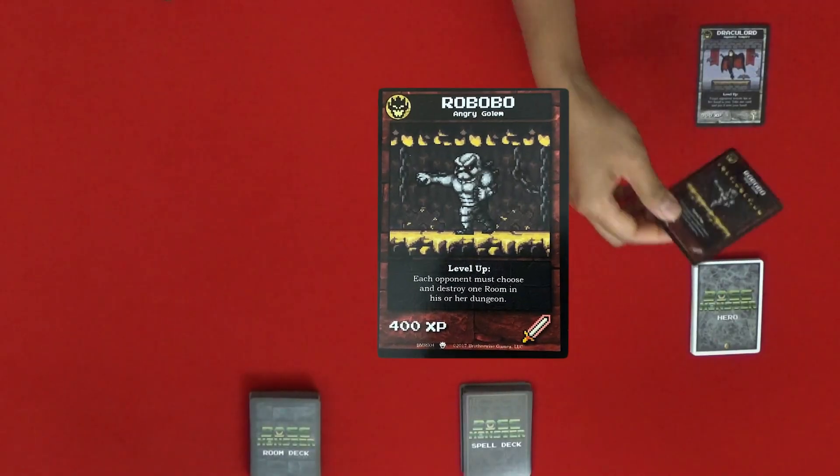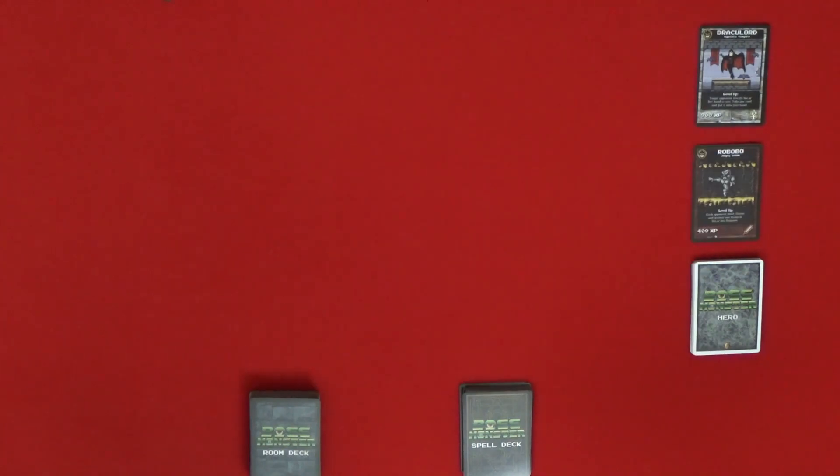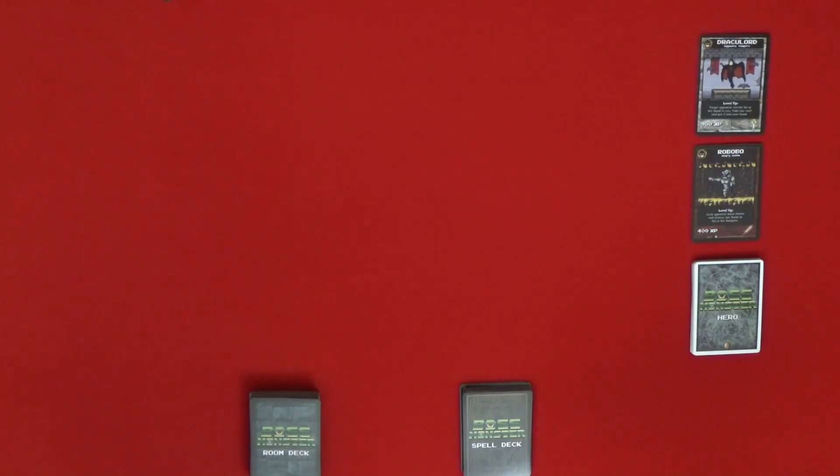Today I'm going with the Boss Robobo, Angry Golem. When I level up, each opponent must choose and destroy one room in his or her dungeon. I started with 400 XP and one Fighting Icon. And I'm going to be Draculord, the Hypnotic Vampire. Draculord has 900 XP and he comes with a Cleric Icon. When he levels up, the target opponent reveals his or her hand to you — take one card and put it into your hand.